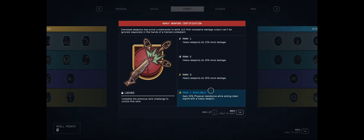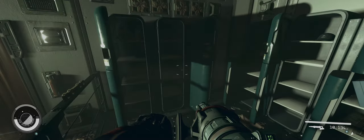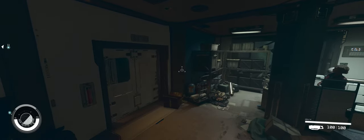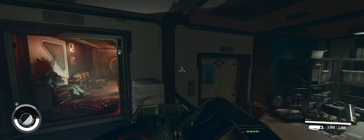The fourth rank gives 25% physical damage resist while aiming down sights. Basically, if something hits you with physical damage, you take 25% less while aiming. As far as I can tell, aiming includes things like this — aiming with heavy weapons. It's kind of unclear. I'm pretty sure this counts as aiming.